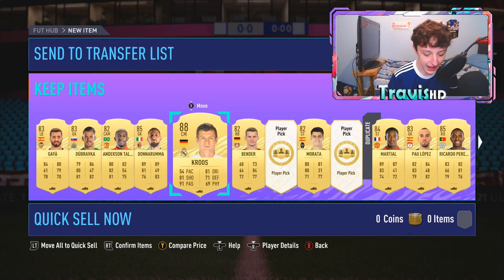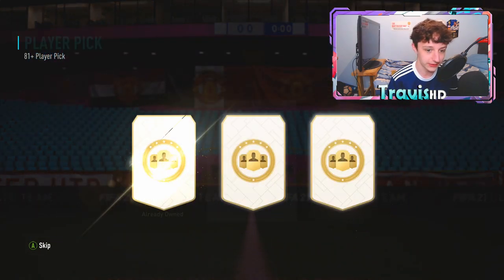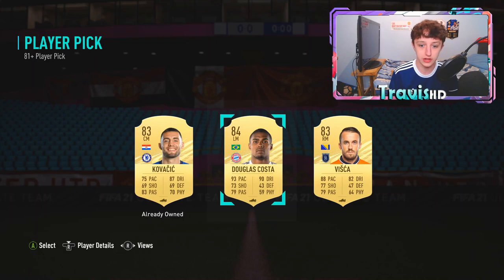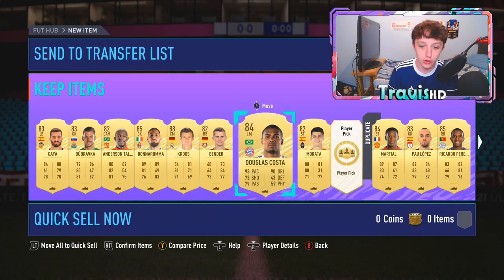That will be absolutely flared up if any icon packs drop on the Monday. Cheeky player pick in between the Bender Bomb and Morata — it's going to be Douglas Costa, which saves so much money. Brazilian, Bundesliga winger, they just go for like 25k. Obviously I'm exaggerating a little bit, but you get me.